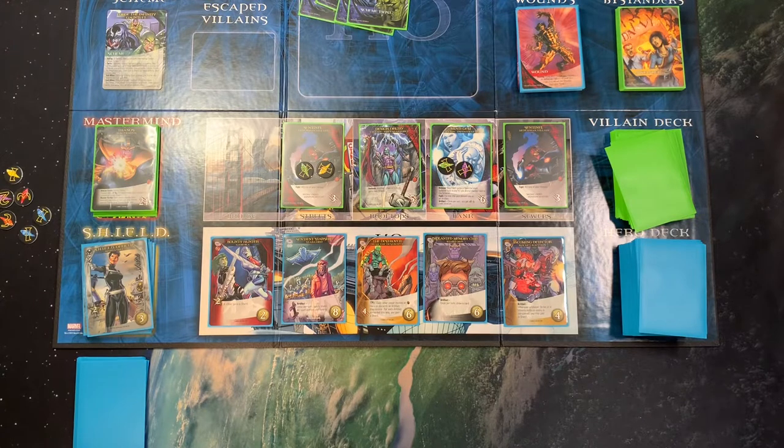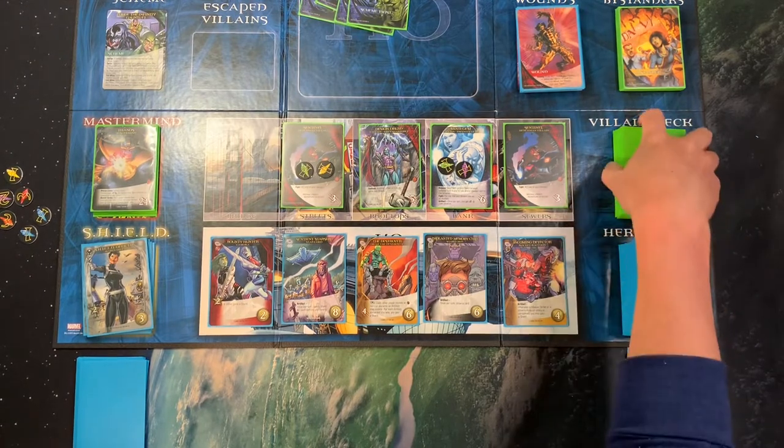For example, these two Star-Lord cards here are artifact cards. So when I play them they'll actually stay put out in front of me and I can activate them each turn. Like this one — draw a card — is super nice, or gain a shard which is amazing. But that's his big time card.